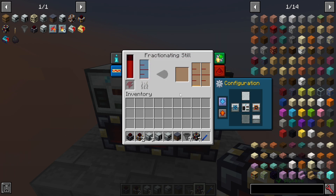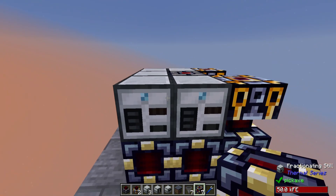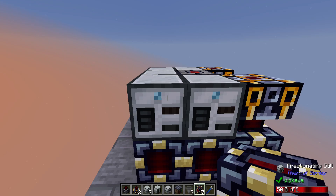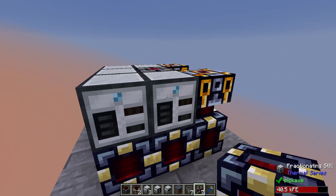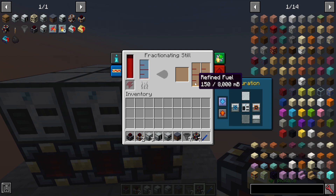Both solid outputs won't stack in one little slot, so as both fluids are fed in one at a time, you're probably going to have to have the items being pulled or exported somehow. If you want a temporary measure, you can put a chest or barrel on top of the Fractionating Still to collect outputs. For the moment I'll leave it as is so you can see what gathers. The refined fuel has now gathered in this Fractionating Still on the end, but it hasn't output yet.